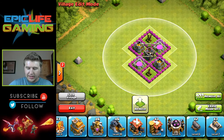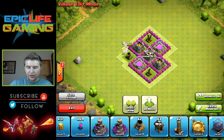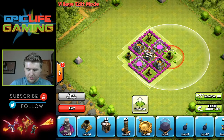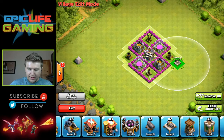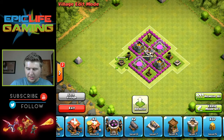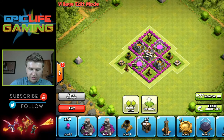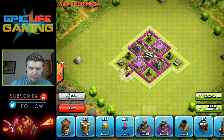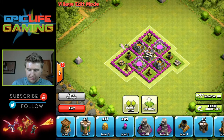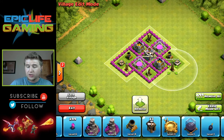Now we're going to put the mortar right over here, and then the other mortar right over here. Then we're going to find a cannon — put that right there — and the other cannon right there. It looks like he has a Tesla tower right there, so we're going to start sectioning that one off. There we go, and now we're going to do the same thing on this side.